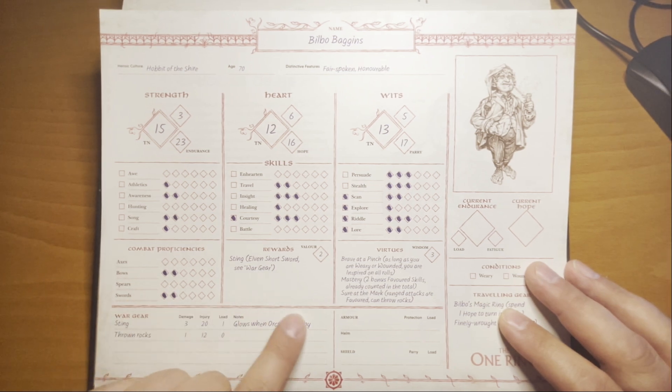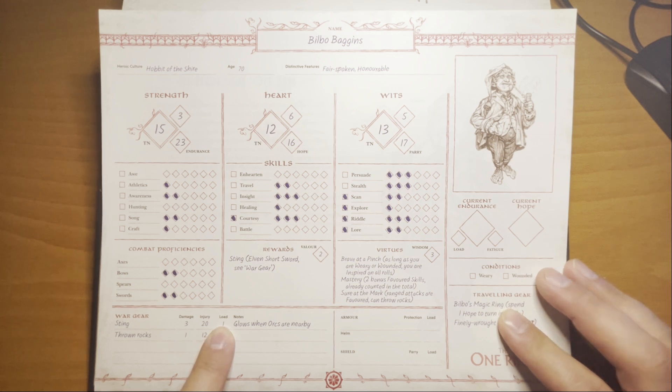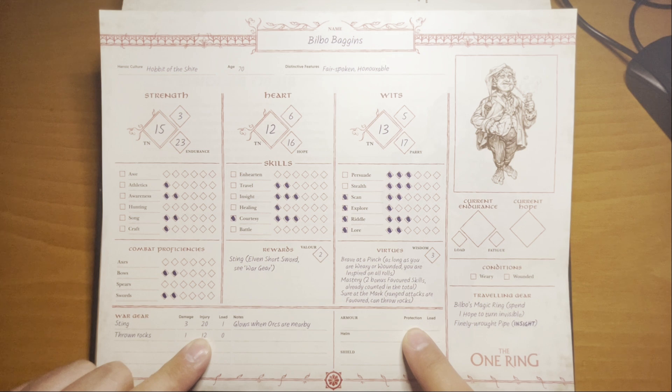Whatever war gear your character is using — whether it's a sword, rocks, a bow, or an axe — goes down here. You list the name, the damage rating, the injury rating, the target number for protection tests for adversaries, how much load each item is, and any notes and special features for the weapon. For instance, Sting glows when orcs are nearby, and has a higher injury rating than a regular short sword. Next to the war gear, under the same heading, you list your armor, helm, and shield, which give you your protection rating. The shield adds to your parry rating rather than protection, and you note the load for each item.